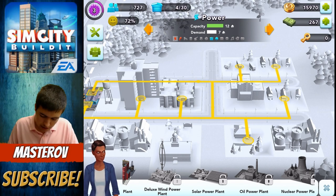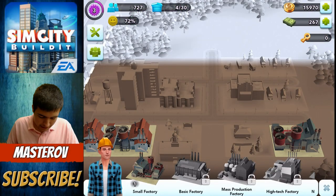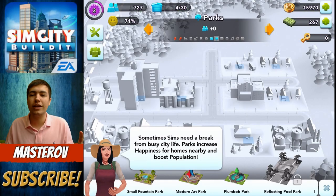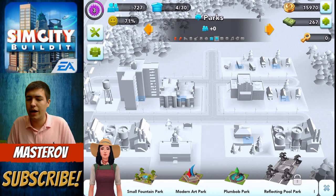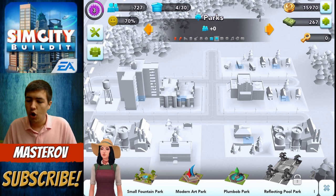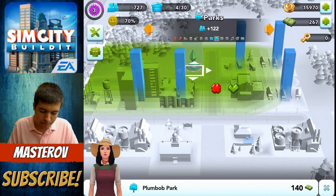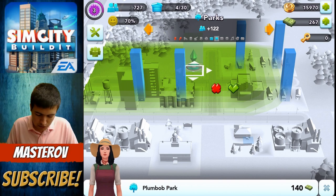Maybe not — it doesn't look like it's going to. What can I do to make my sims happy? We could probably build a park. So we can build a park — this is gonna get my sims happy. Sometimes sims need a break from the busy city life. Parks increase happiness for homes and boost population, so basically everybody gets happier as well, which is always good for us. So we can have a small fountain park, we can have a modern art park, or we can have a plumbob park. I'm getting a plumbob park, because that sounds cool, and we can put that right in there, which will increase the happiness for a load of the sims around us.